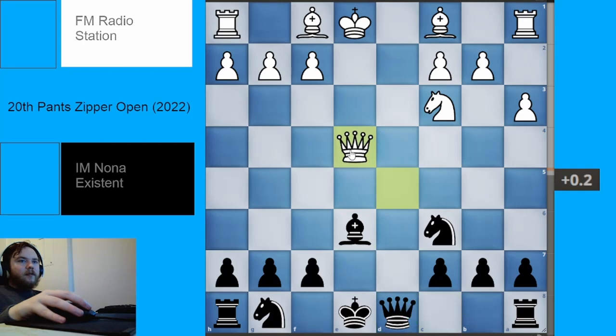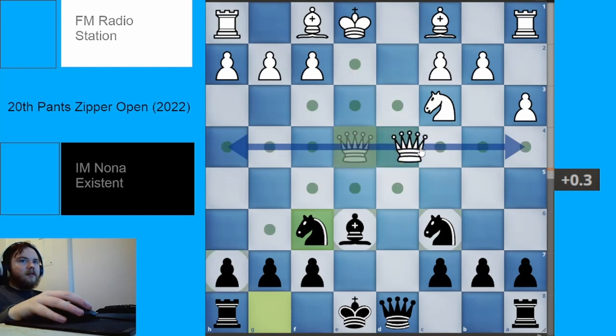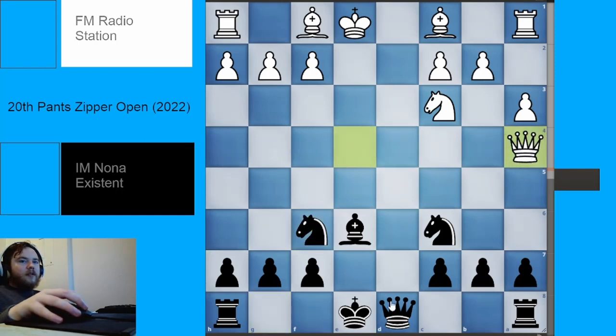White will generally just play queen takes e4. The other move that has been played is queen takes d8, but that just helps Black develop. So queen takes e4 — Black should just continue development and attack the queen. In this position there are two main moves for White: queen to a4 and queen to h4. Queen to a4 is what the engine prefers but it's much less common. After queen to a4, the best move for Black is to just play queen to d4 — White has moved this queen a lot, so Black is getting ready to take advantage of that.